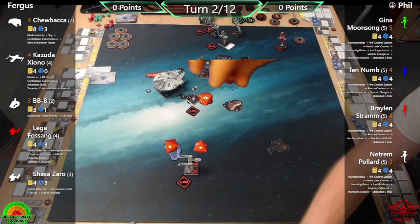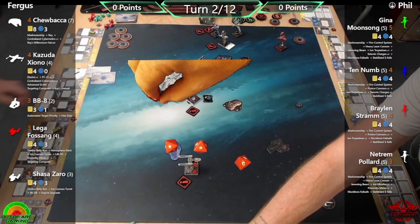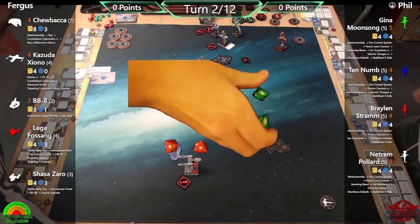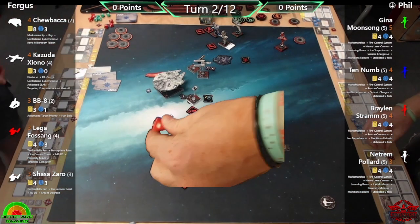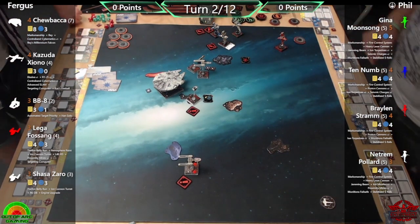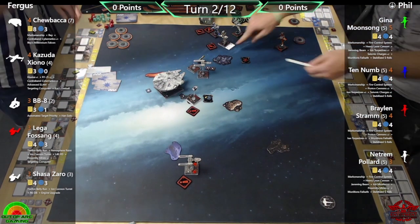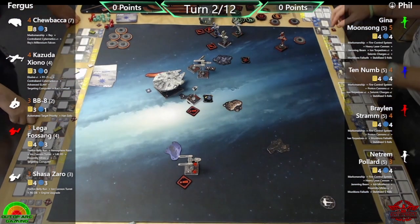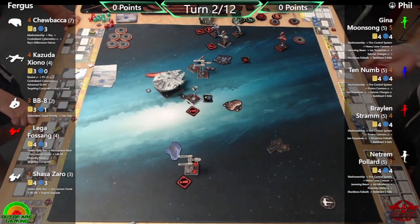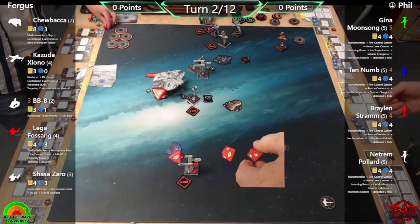Phil notes he probably did the attack order wrong — he should have done the primary first, then Stabilized S-Foils secondary — but they still get another damage onto Kaz, putting him at half points. This also adds risk to him SLAMming and flipping damage cards, since now he doesn't just get the one he chose at the start — he could get any damage card.